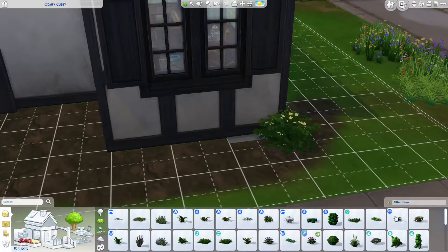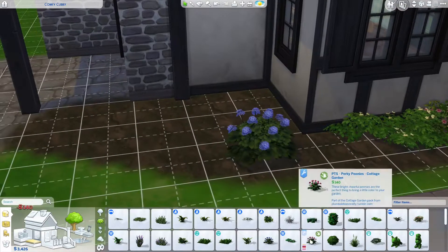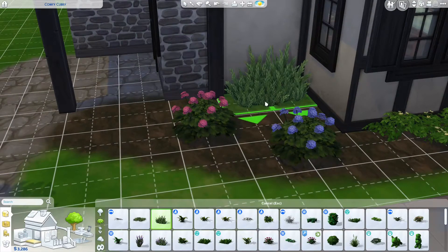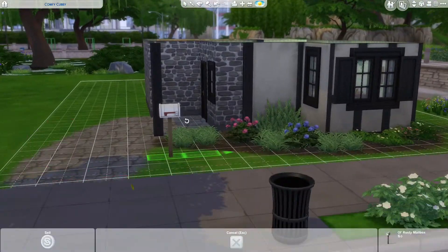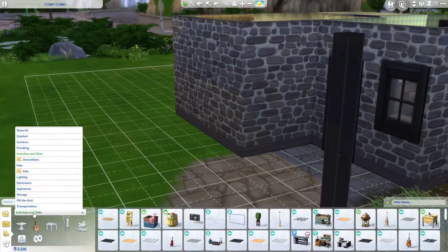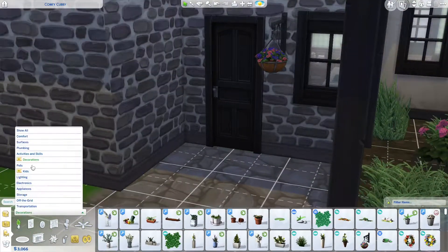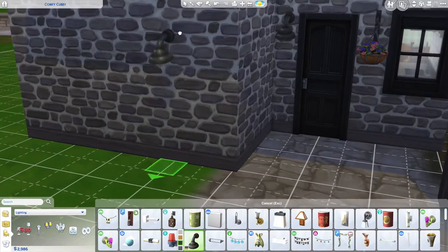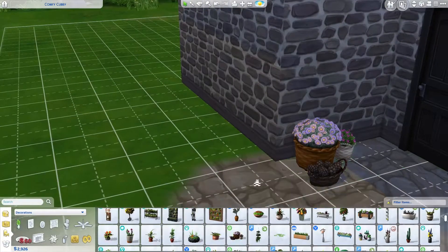Do you see that white corner thing? I have no idea what that was — it was there from the very get-go the moment I placed those walls. If any of you know what that is please leave it in the comments and explain why it happened. I tried to cover it with foliage and bushes and did my best.